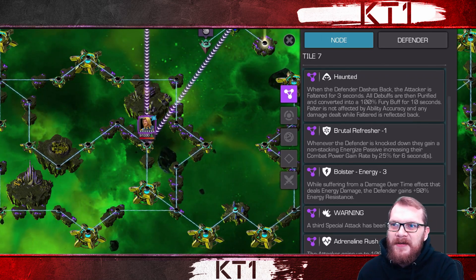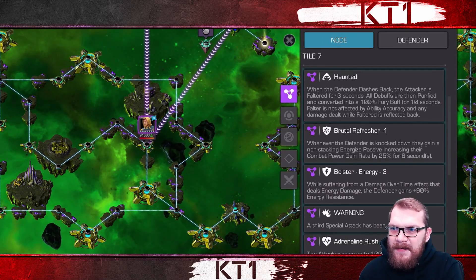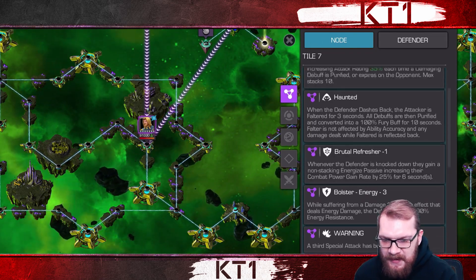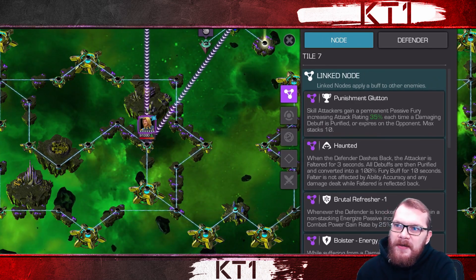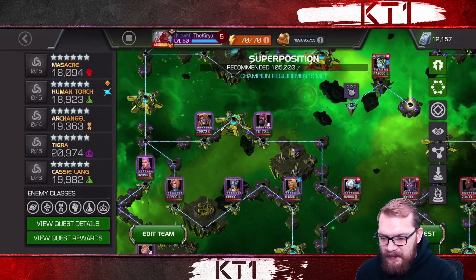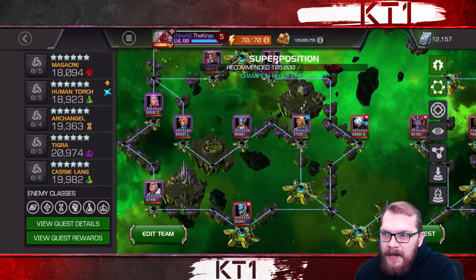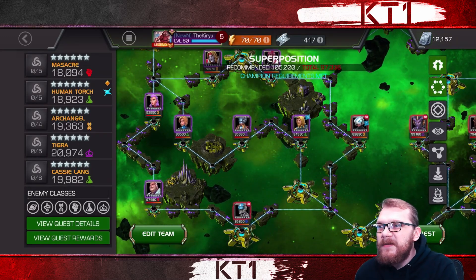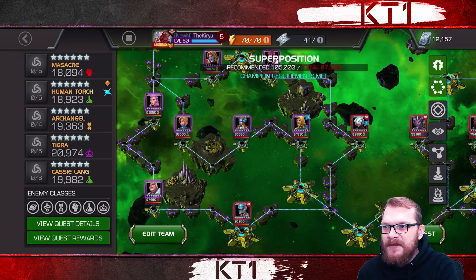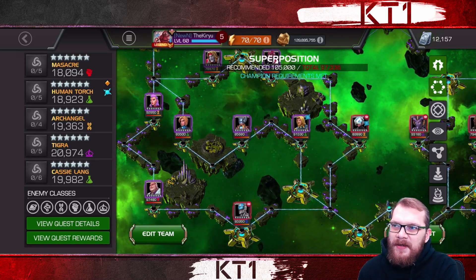There is no champion that really destroys this path because of the damage reflection mechanic that Haunted has. If the opponent is faltered, do not put damage-over-time effects on them. Make sure you're not using energy damage champions. Skilled champions that inflict bleeds and poisons will ramp up quicker. I personally used A-Bomb for most of the fights on this path and recommend bringing Proxima synergy for A-Bomb in case you mess up. The rest of your team can include Nick Fury, Mole Man, Black Panther, Hit-Monkey, and similar.